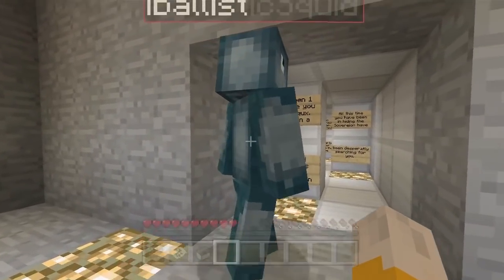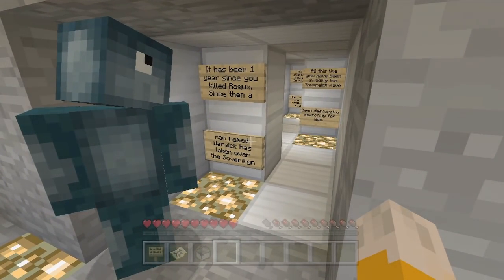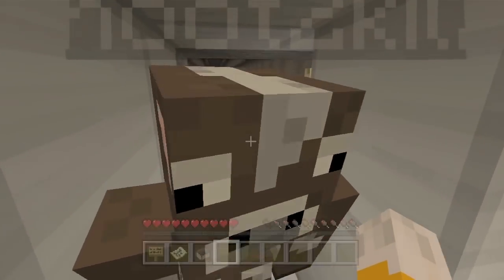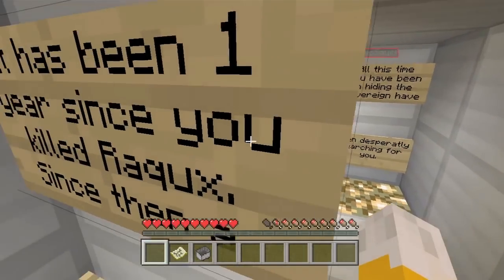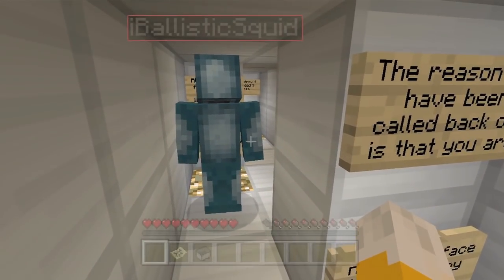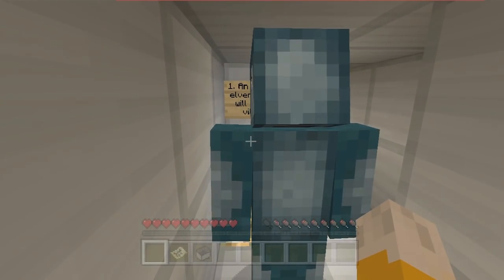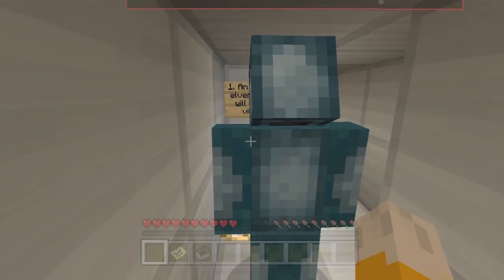Let's carry on, Stampy. It has been one year since you killed Ronald. Since then, a man named Warwick has taken over the Sovereign. All this time you have been in hiding - the Sovereign have been desperately searching for you. But the Alliance needs you again. Since Warwick took over, he has been crushing the Alliance. You are needed to face the thing called the Iron Wolf. All others who faced it have died. To destroy it, you need three things: one, an enchanted elven bow - you will go to the village of the Leather Veil to get this from the Oolah.